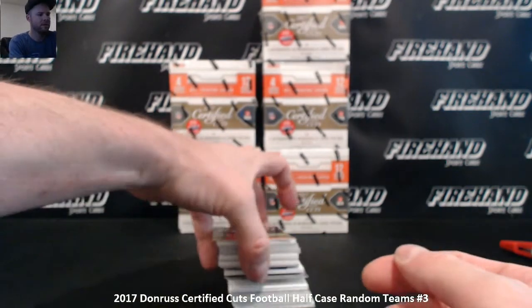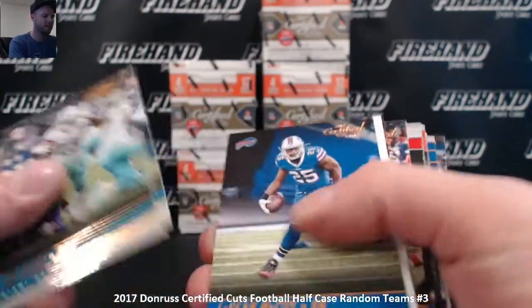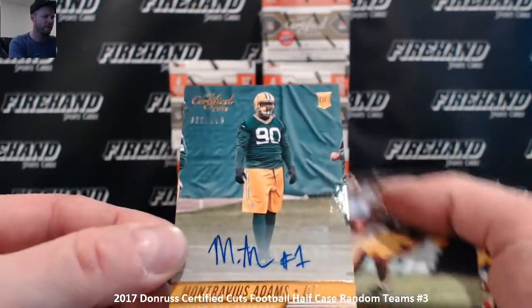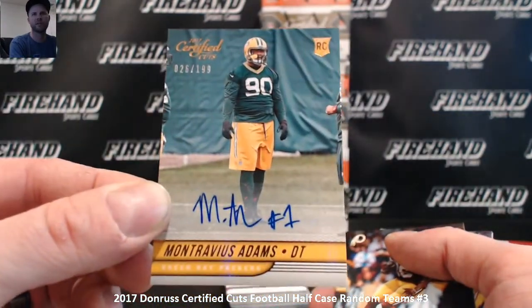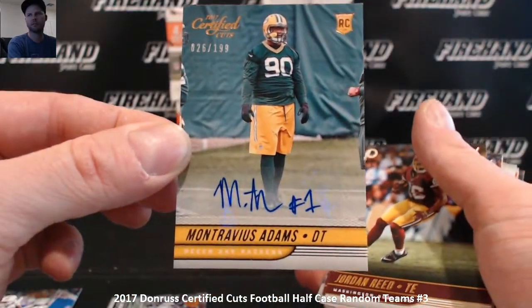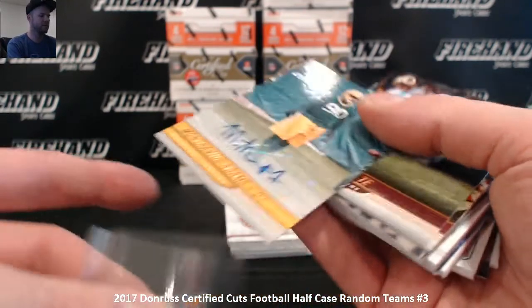Bo Jackson insert for the Raiders. Montrevious Adams for the Packers - the 199 rookie auto, the first hit. Green Bay Packers, Andy Matthews.